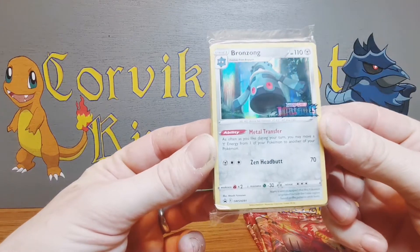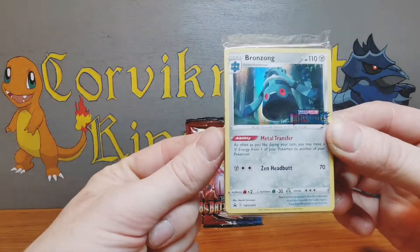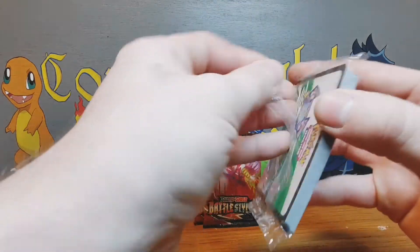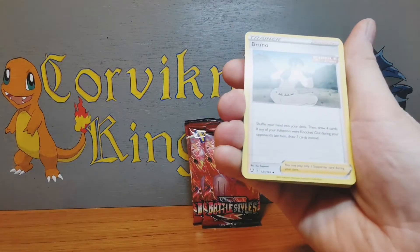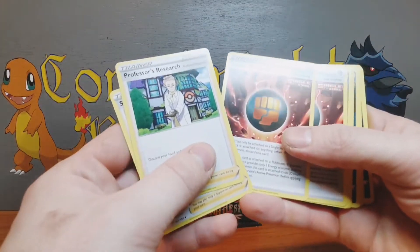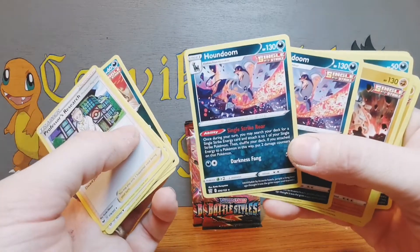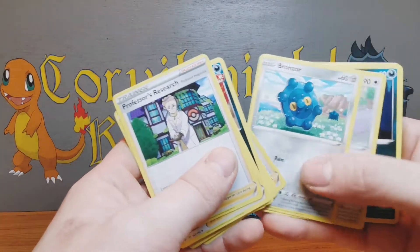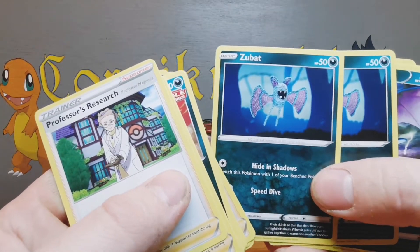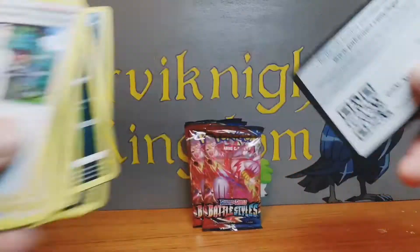For our promo card we have Bronzong - so it's not the Houndoom that we wanted, but still a very cool card. Let's see what other cards we're getting. Our promo card is Bronzong. We also got Bruno, Professor's Research, Sonia, some energy, and a nice Houndoom - we still get some Houndooms, they're not the promo ones but still very cool. There's also a Zubat - it looks like it's being crocheted - and a Crobat. There's a code card for you, good luck if you get that.